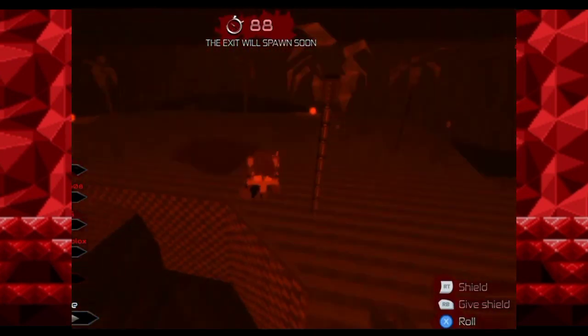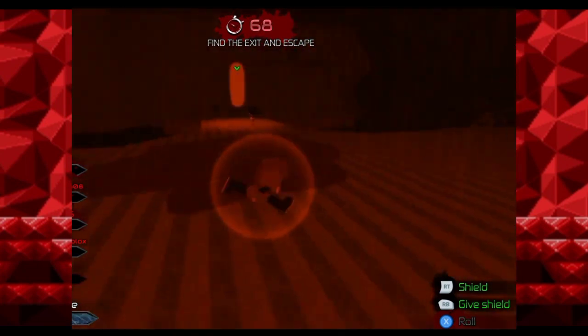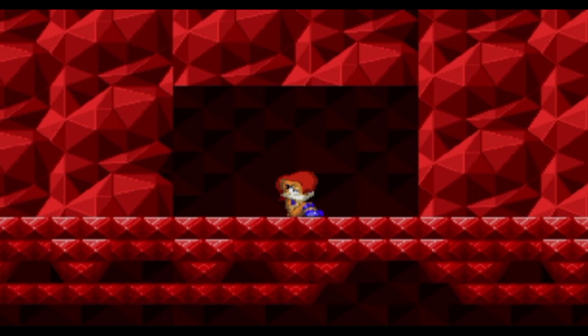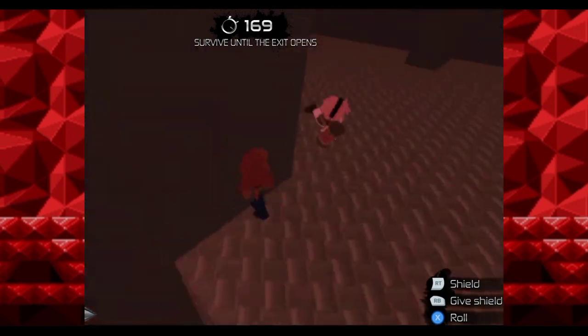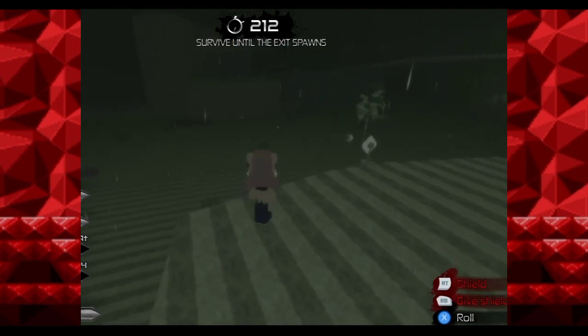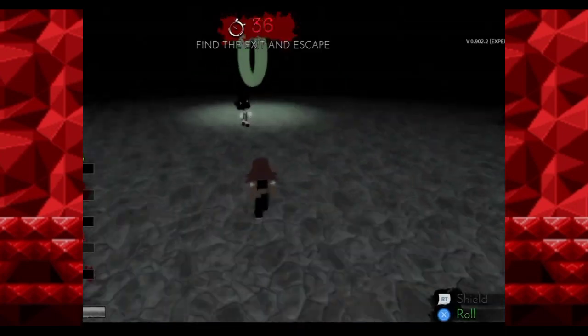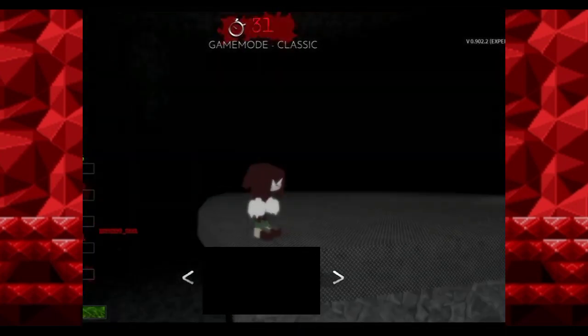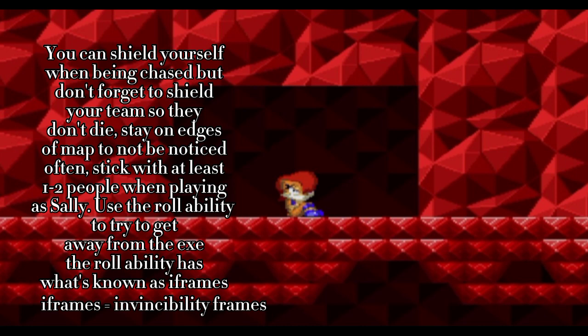From experience, Sally is usually one of the last survivors if she stays away enough. In the old remake version she wasn't really the best character because the EXE could grab her through her shield, but now she has gotten a lot of buffs and she's really good for starter and experienced players. Staying around the edges of a map is pretty useful because the EXE usually won't check there — but be aware he still can find you when he goes invisible. Sally is a very good starter character, and honestly you should stick with her for a while. If you see someone being chased by the EXE, be a good teammate and give that person a shield.